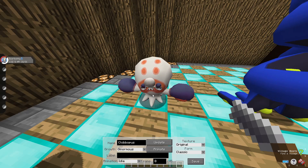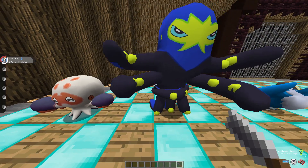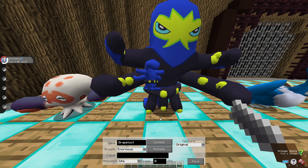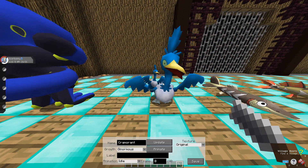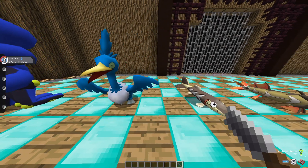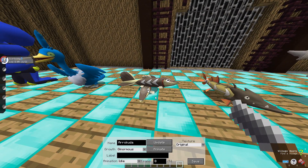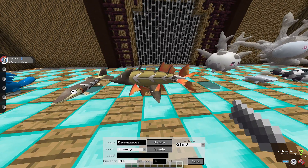We're going to start right here with — I'm pretty sure his name is Clobbopus. So this is Clobbopus right here, he's pretty cute and adorable. I'm just going to go down the line. This is Grapploct, his evolved form. This beautiful creature right here is Cramorant. This guy right here is Arrokuda, and Barraskewda.